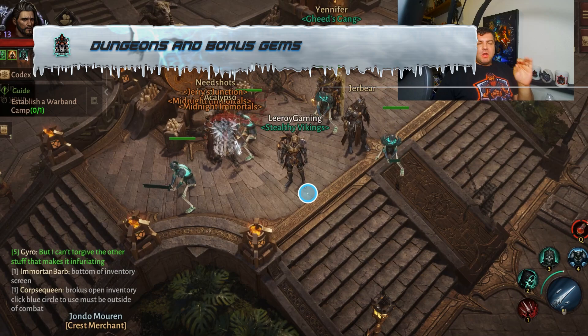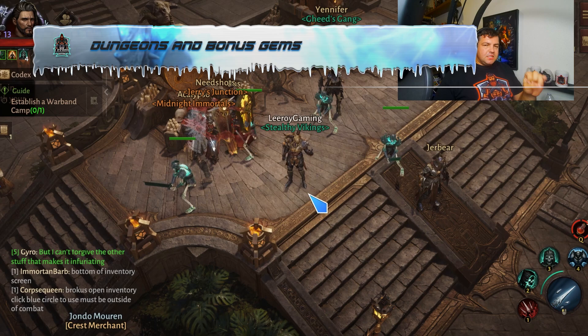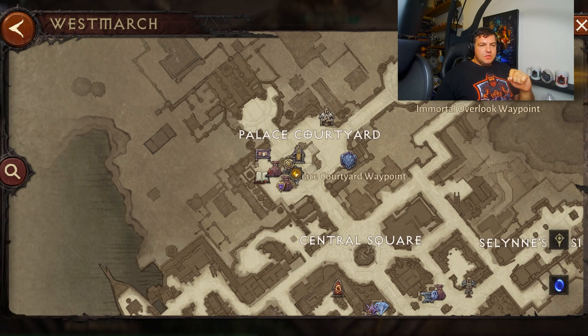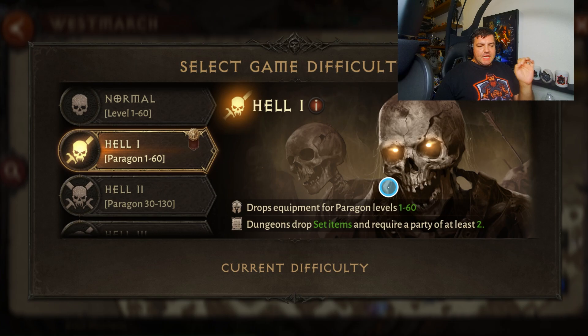My next tip also has to do with grouping, particularly for dungeons. Once you hit level 60, you unlock the ability to run Hell 1, which is for Paragon 1 to 60, and it gets higher and higher. As soon as you hit Paragon 1, under the dungeon description, it will say dungeons drop set items and require a party of at least two. You're going to want to, whenever possible, run with four players.